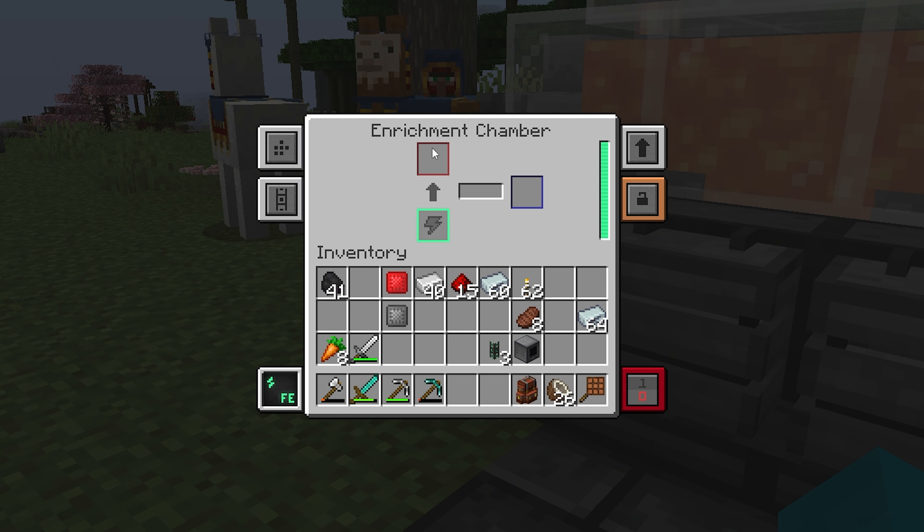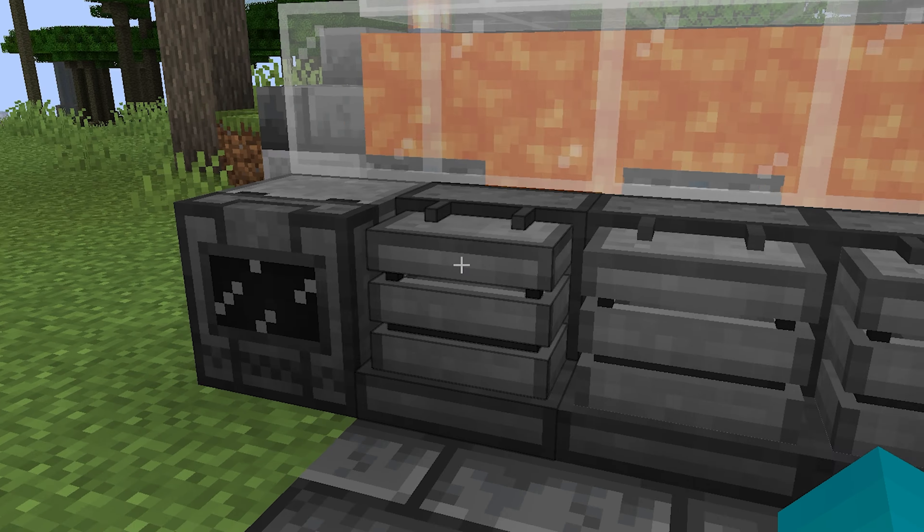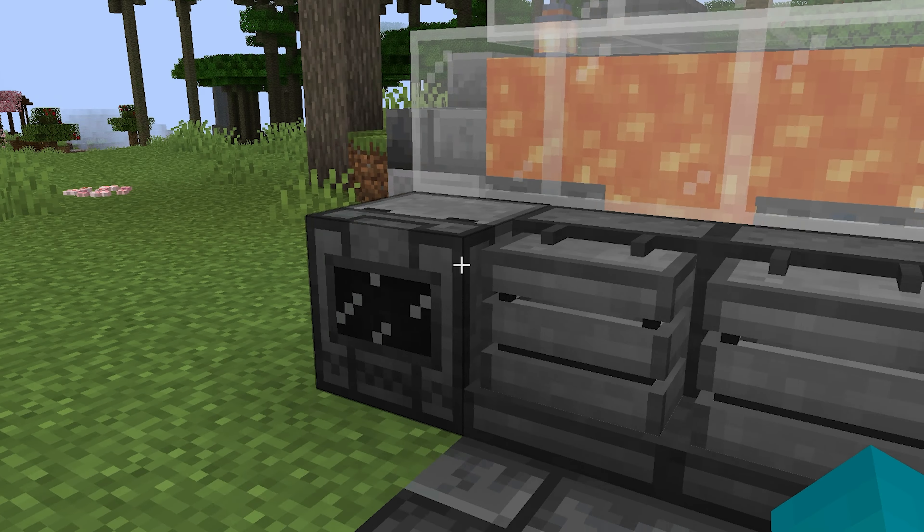This will also work on diamonds. We have a little bit of carbon in here — remember how we only got 10 carbon for the coal the first time? Now we put our enriched carbon in — boom! We gained 80 carbon from that. It's an eight times increase if you put it through this enrichment chamber.